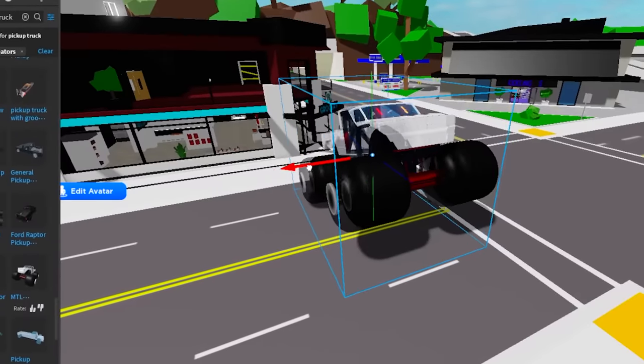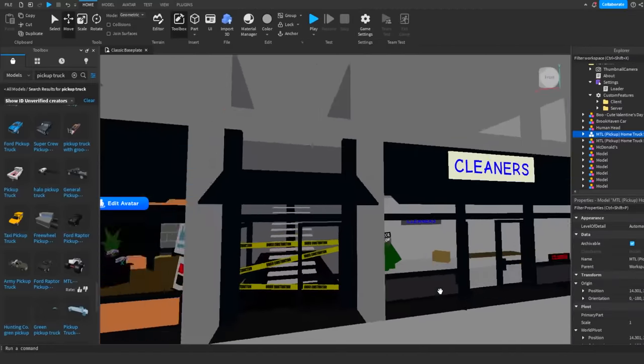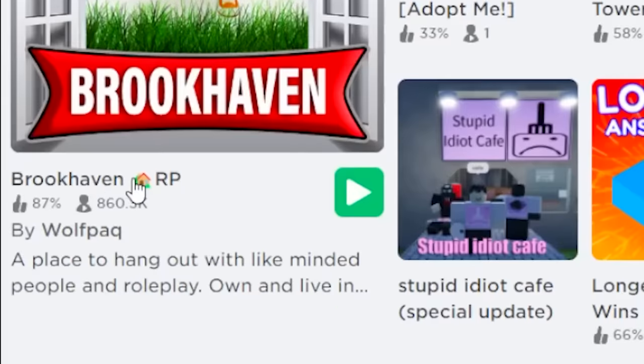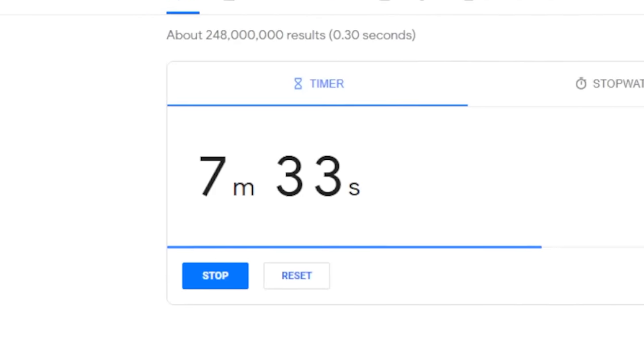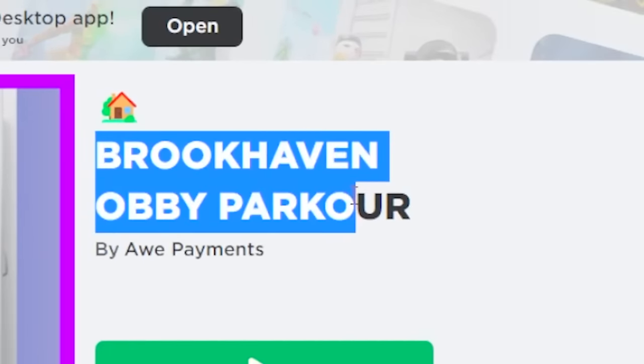We're gonna put like two of these Lamborghinis in the middle of the town. We're obviously gonna bring back the cleaner because the cleaner and the building up here literally got removed from the actual Brookhaven. Oh my god, we literally have only seven minutes to get this done or I have to quit Brookhaven until Brookhaven 2 comes out, which I don't want to wait for.